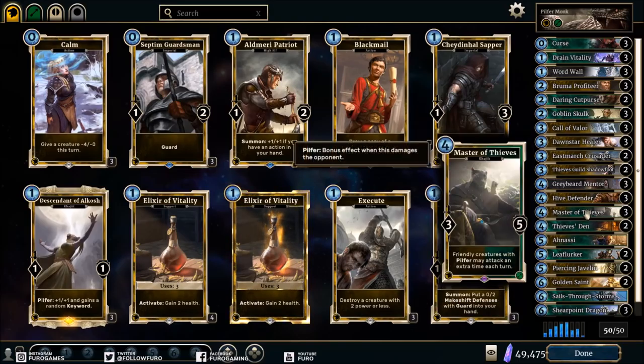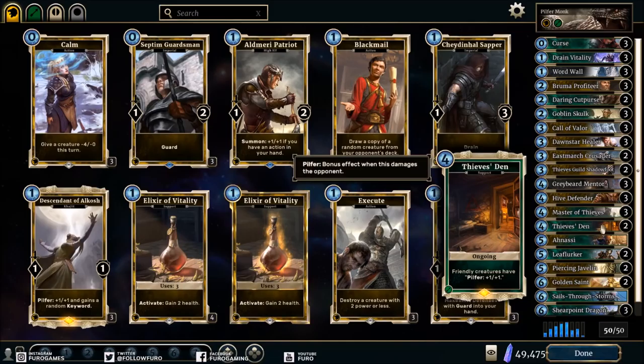The Master of Thieves lets friendly creatures with Pilfer attack an extra time each turn, which is cool if you have Pilfer units on the board. You also have a decent chance to give all your creatures Pilfer if you have the support card Thieves' Den, a 4-magicka support where friendly creatures have Pilfer and get plus one plus one. So if you then have the Master of Thieves on the board as well, every creature can attack twice. With two Master of Thieves on the board, every creature can attack three times.